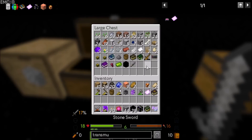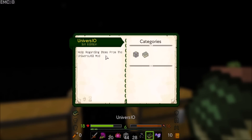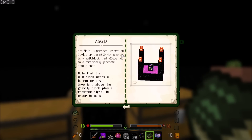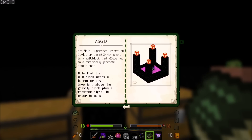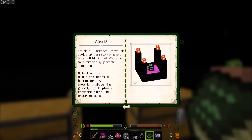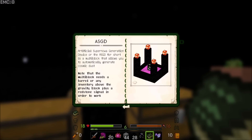There are multiblocks — the ASGD. The Artificial Supernova Generation Device, or ASGD for short, is a multiblock that allows you to automatically generate cosmic dust. Sign me up. Note that the multiblock needs a barrel or any inventory above the gravity block plus a redstone signal in order to work. That should be fine. So above the gravity block, we're probably going to want some kind of chest, or a drawer even. And then we're going to want a redstone signal — maybe a lever.